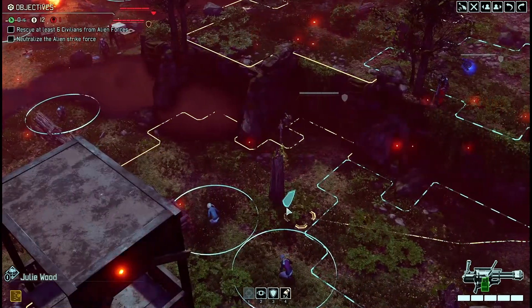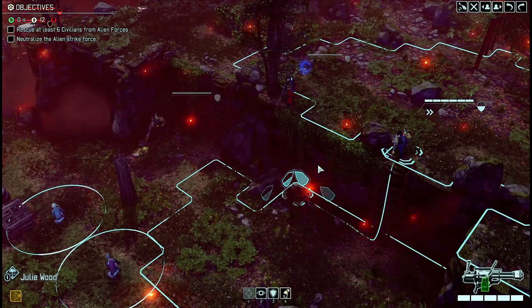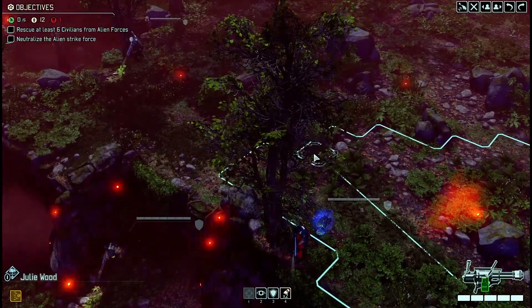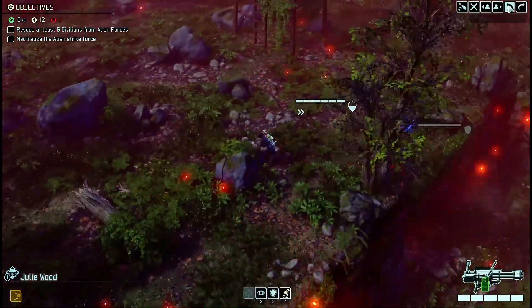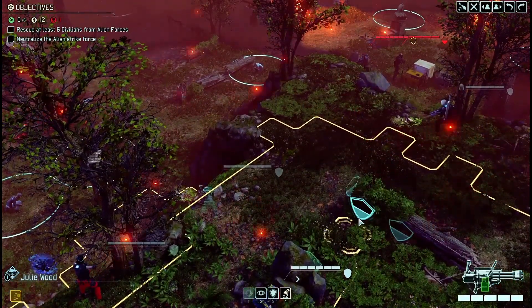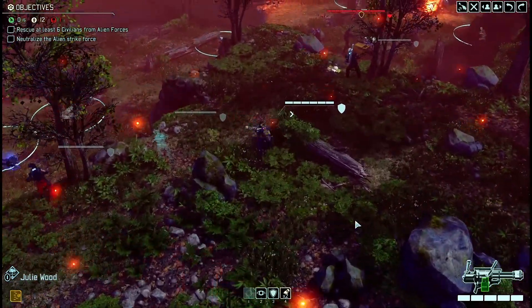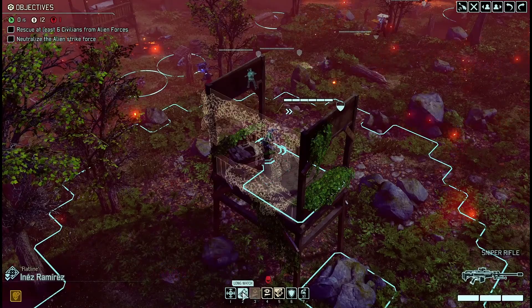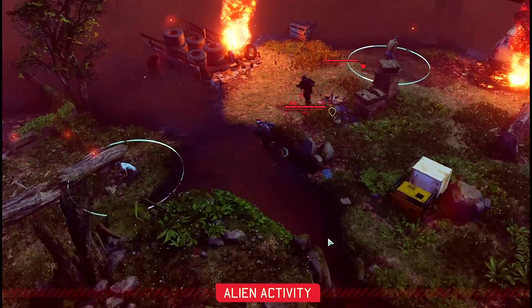I'm just going to try to get these guys forward. I'm not going to take the shot with the sniper this turn. I'd really like to move her here, but I'm pretty sure that if I do that she would just be revealed. Maybe it makes more sense to come here — I'm pretty sure they wouldn't be able to see her. Actually, I'm just going to hunker down. I don't want her firing because they're going to move.